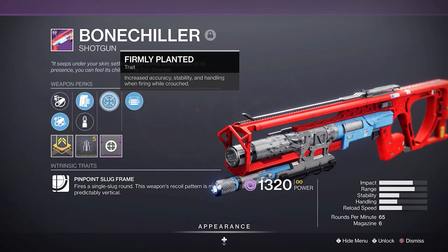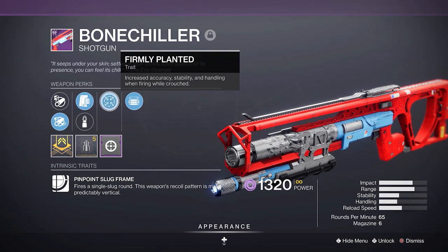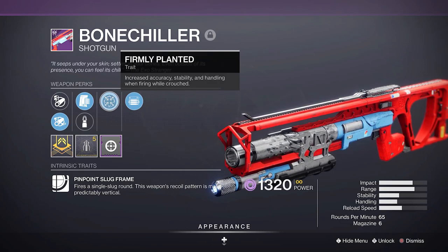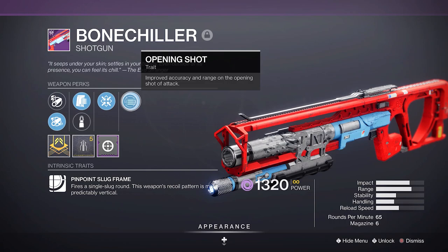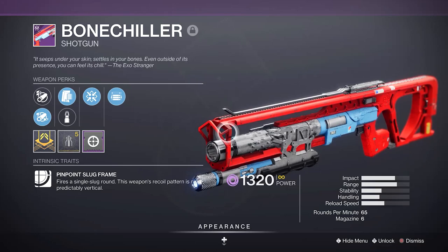Back to the Firmly Planted and Opening Shot combo. The reason this is so good is whenever you're sliding around, Firmly Planted is giving you a massive accuracy bonus — I actually don't know how much, it's just a lot. And then to have Opening Shot on top of that, it's just disgusting. Also worth mentioning, Bone Chiller is going to be the only farmable energy slug in the game next season.